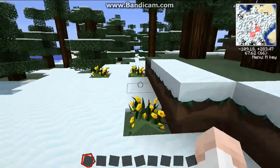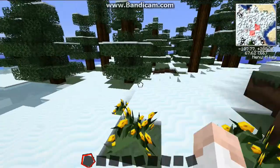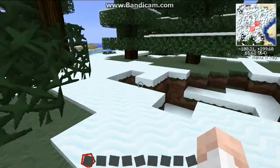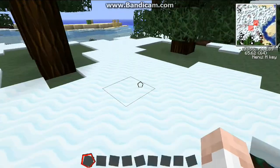This is actually considered a texture pack in most cases, but what you can do is roam around. You can see there's some water over there — I need to get some water because I need some buckets of water.